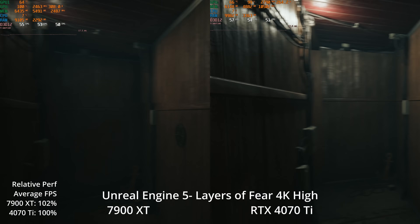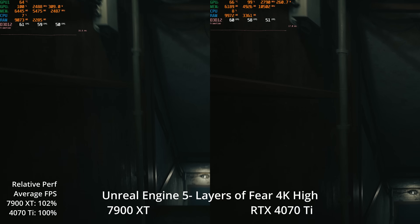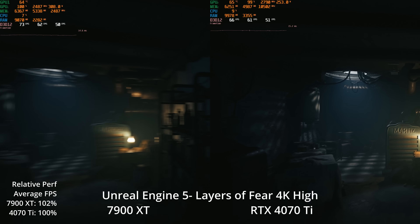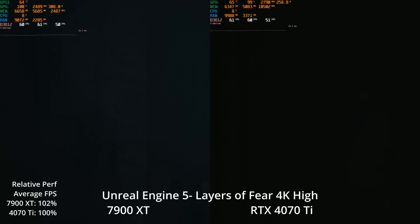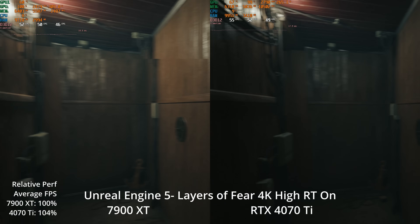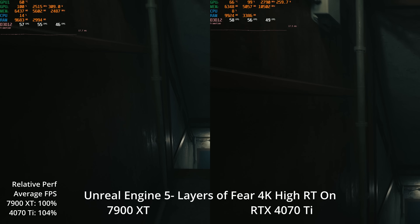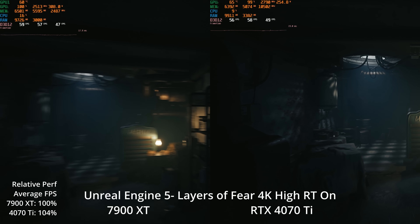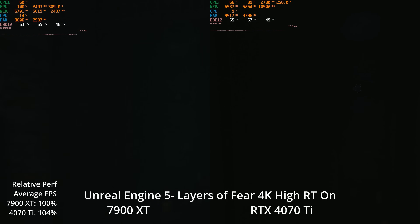Stepping down a GPU tier to the 7900 XT and the 4070 Ti back at 4K high with no ray tracing: the 7900 XT is 2% faster, and both GPUs are finishing around 60 FPS, though there were scenes below 60 FPS. With ray tracing on, the 4070 Ti is now winning by 4% — very close performance — and both are a little under 60 FPS at 4K. This is native with no upscaling, so overall this game does not appear to be incredibly demanding, and both GPUs are performing very similarly.